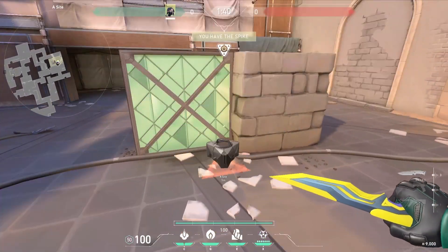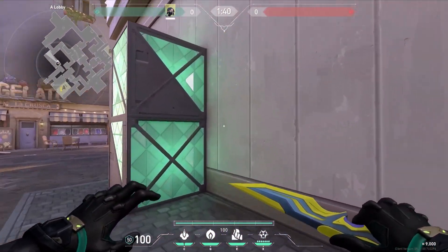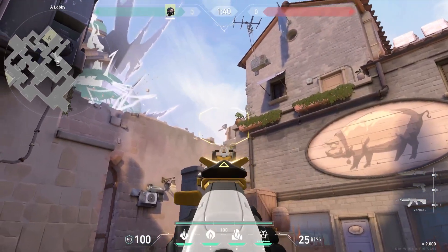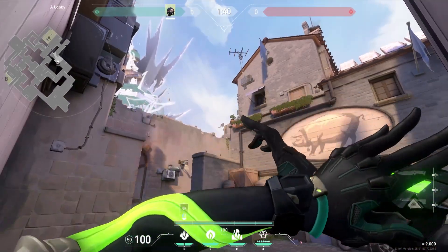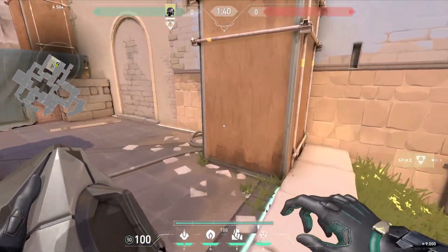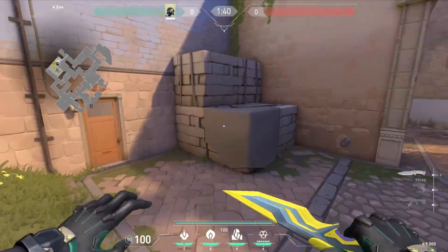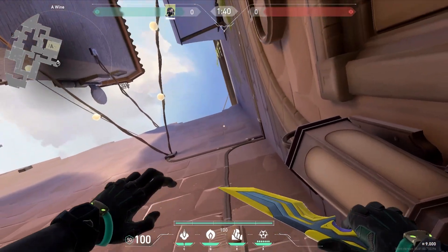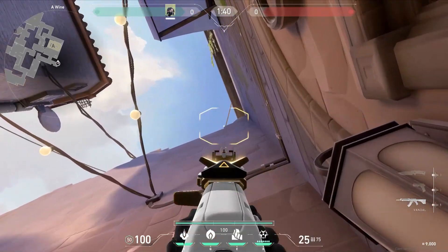When planting for dice on Ascent A, come back into A main into this little corner, and use your crosshair to aim on the top left of this wall. When planting for A main on Ascent A, you can come into wine into this corner in front of the barrels, and using only your crosshair, aim at the top corner.